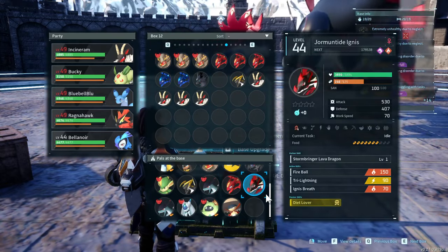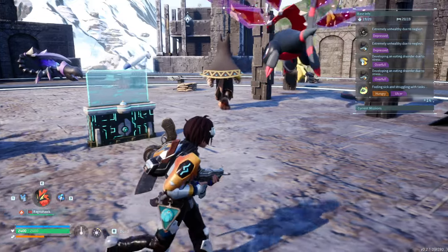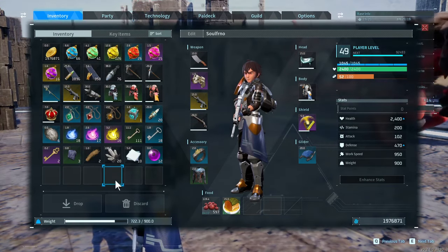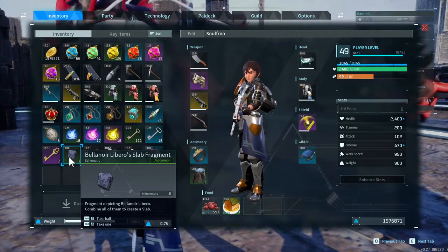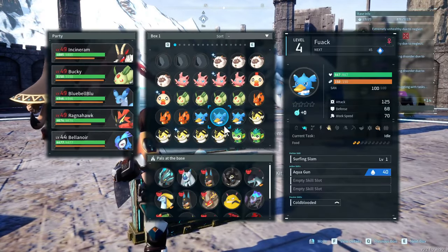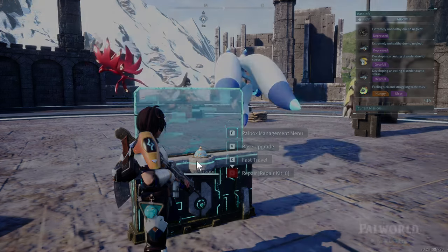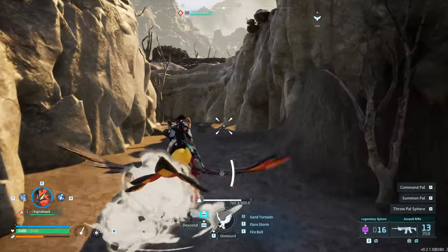We can breed them. Second one of mine — I'm definitely going to want to keep this one. Pop them in. Another thing I can probably do is head back over to the volcano area and see about getting some more birds, some more Ragnahawks, so that I can do some fusing for them.